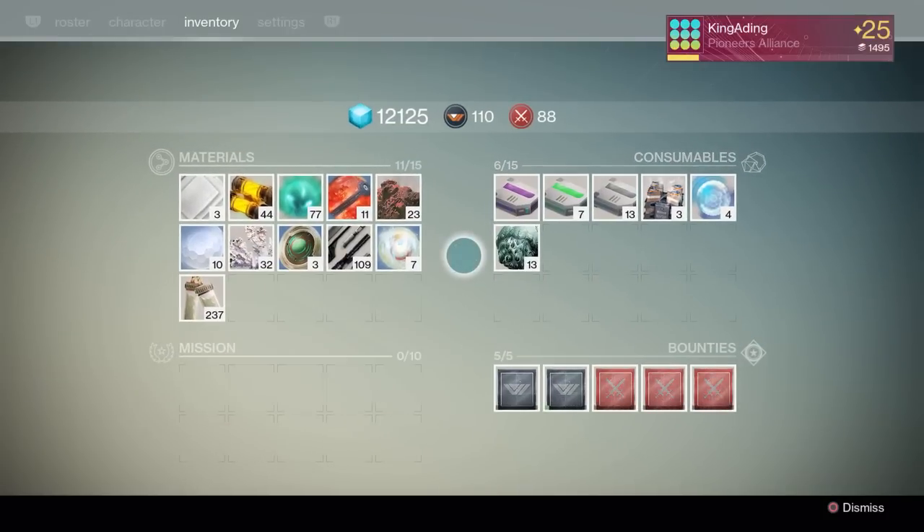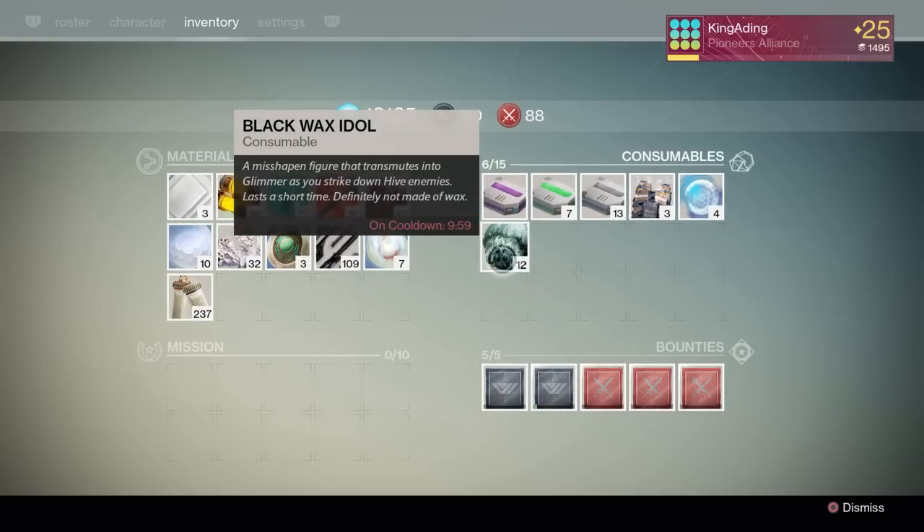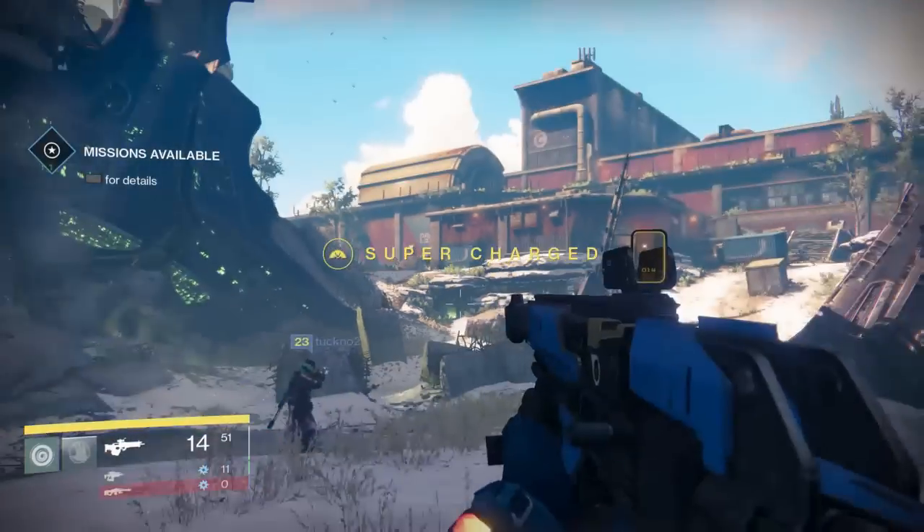One last thing: like my other method, make sure you always put on a black wax idol to get glimmer from each enemy you kill.